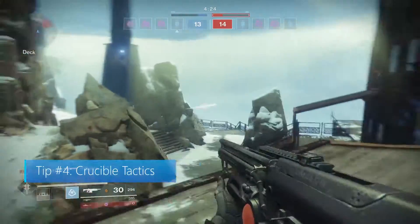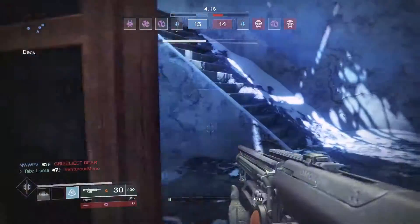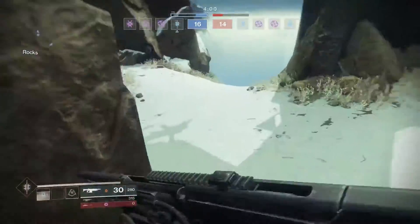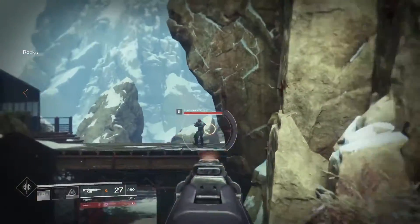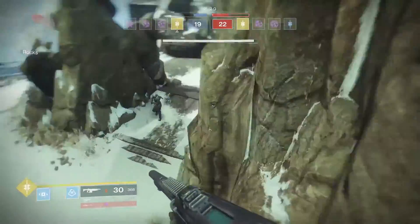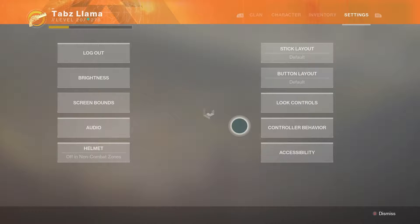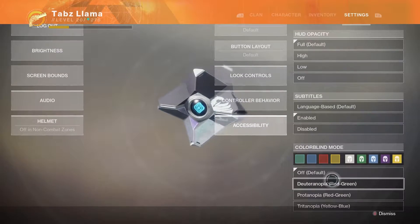Tip number four: Crucible tactics. Radar is your friend — seriously. It may seem like common sense, but it's an underutilized aspect of the game. Use your radar to see players around you; whether they're moving or not, they'll show up. And unless you're a hunter wearing Knucklehead Radar, you can't see your radar when looking down the sights. So pop in and out of aiming to check your radar, or you may get flanked. Stick with your team too — two guns are better than one. For those with a color vision deficiency, Destiny has alternate color modes in the accessibility section under the settings tab to help with alert and icon visibility.